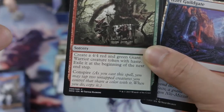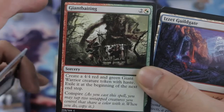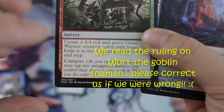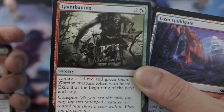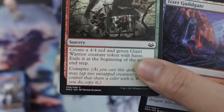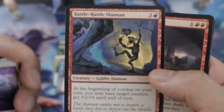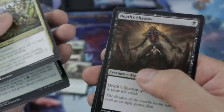That goblin has conspire, so each spell you play also has conspire. Imagine — in one spell you can actually have two conspires stacking. Like the creature gives conspire and the spell itself also has conspire, so you can actually play it multiple times. I asked a judge if that was really possible because I thought an existing ability can't be overlapped. It's actually a really good card — imagine casting something and creating four 3/4 red-green giants. That's crazy.